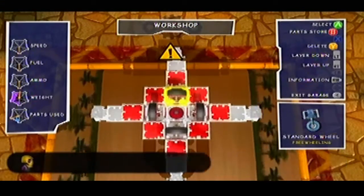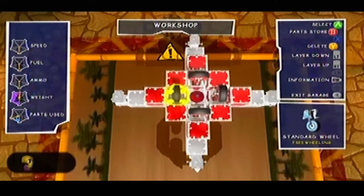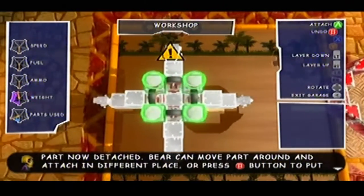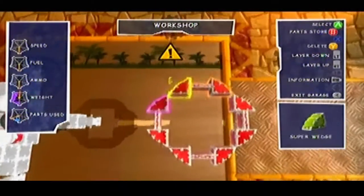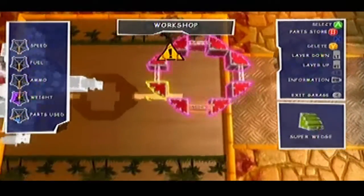Importantly, each of these four wheels must be set to freewheeling, which you can do by selecting them individually, hitting the right bumper, and then going down to freewheeling. And then flanking those wheels on all sides, you want eight super blocks. Then moving on to the third and final layer of the first segment, you want to have four bumpers facing upwards arranged in a way that forms sort of a square with the wheels. And surrounding this wheel and bumper square, you sort of want to have a circle consisting of wedge and panel blocks.